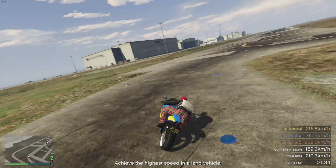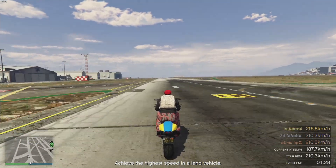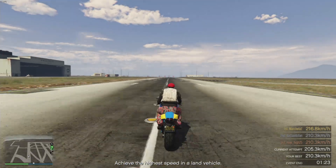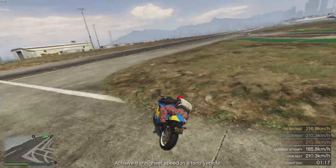As usual they have general fixes to improve game and network stability for story mode and GTA Online. They fixed a few issues relating to missing tattoos, missing hats, and missing shirts when you join sessions. Also, you can now actually buy a roof for your Stallion in Los Santos Customs, which wasn't available before.